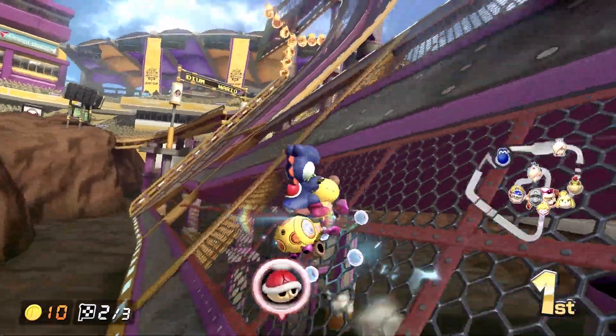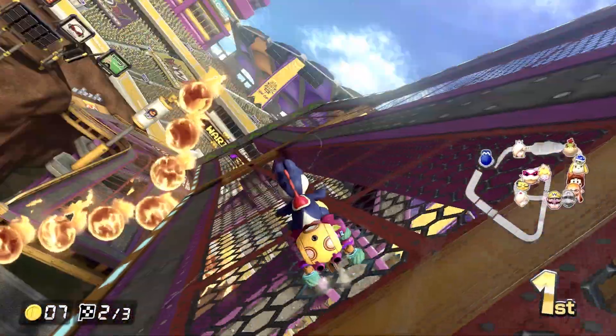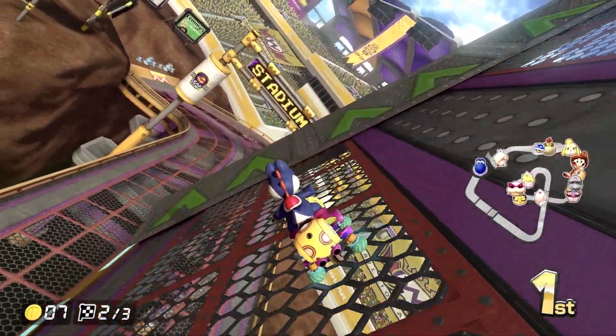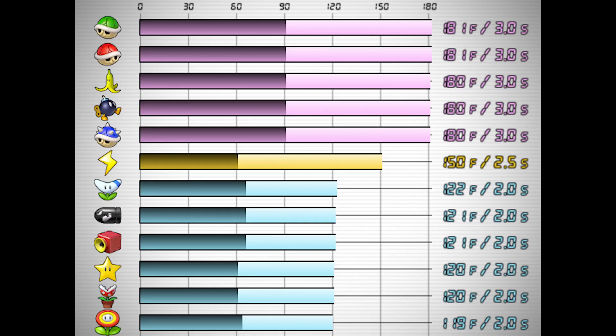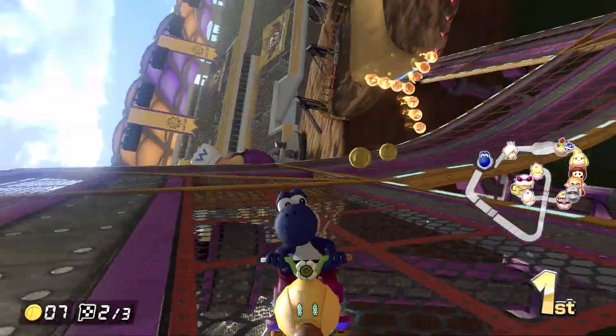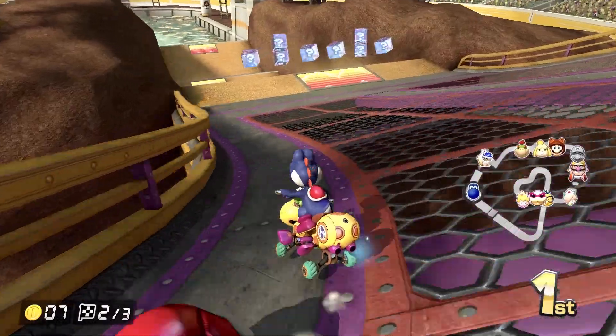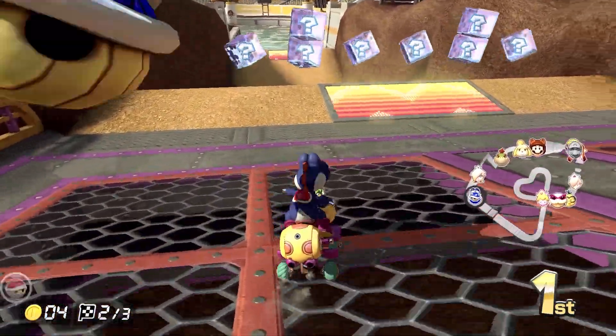Since blocking is one way to get to the grave, you might purposely let yourself get hit to create invincible time. But with less than 3 seconds of invincible time, a refill of red shells might lead you to doom. Or even worse, you let yourself get hit meaninglessly depending on the next scene. If the luck doesn't turn in your favor, it's the end of the line. So, what should you do?